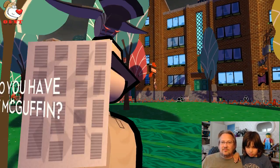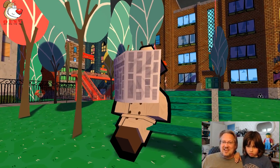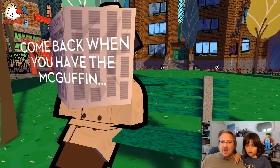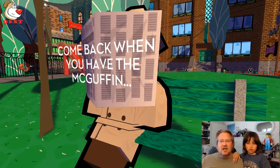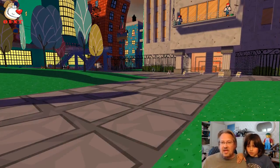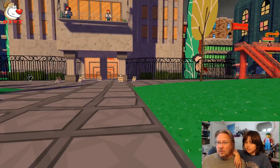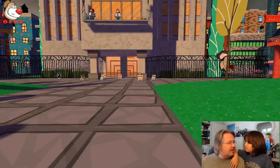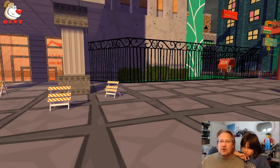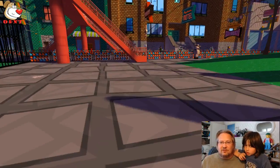A pigeon is sitting on top of him. 'Do you have the MacGuffin?' I do not have the MacGuffin. 'Come back when you've got the MacGuffin.' In storytelling, the MacGuffin is the goal — the item that you want to get. It's the one unique item that will enable the hero to defeat the villain and enable the villain to accomplish their evil nefarious goal.